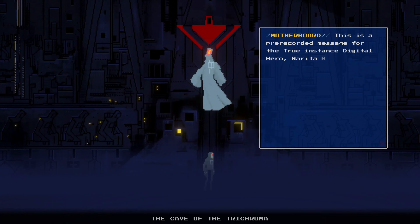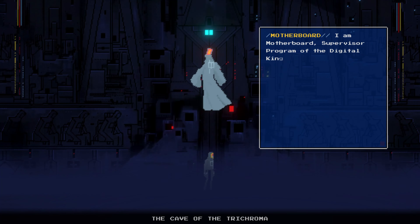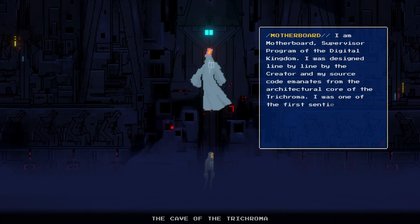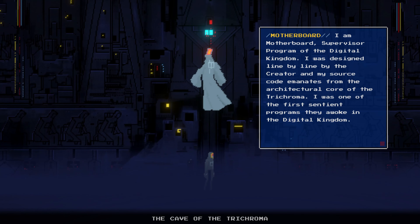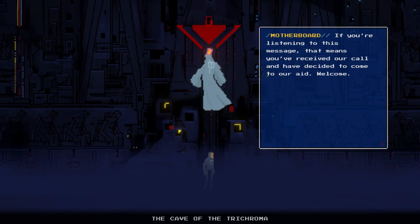This is a pre-recorded message for the true instance digital hero, Narita Boy. I am Motherboard, supervisor program of the Digital Kingdom. I was designed line by line by the creator, and my source code emanates from the architectural core of the trichroma. I was one of the first sentient programs awoken in the Digital Kingdom. If you're listening to this message, that means you've received our call and have decided to come to our aid. Welcome.